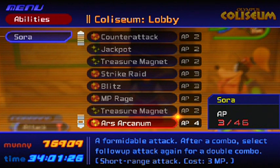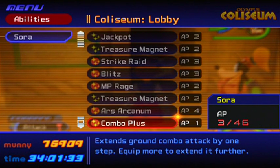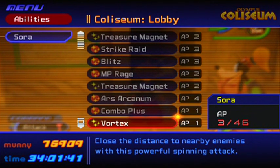Take out Treasure Magnet and make sure to have Ars Arcanum — it's really good and I'll show you how to use it once we're in battle. For Combo Plus, just have one — don't have two or three. Also remove Zantetsuken; you don't want Sora doing that random spinning attack. Also equip Ragnarok.